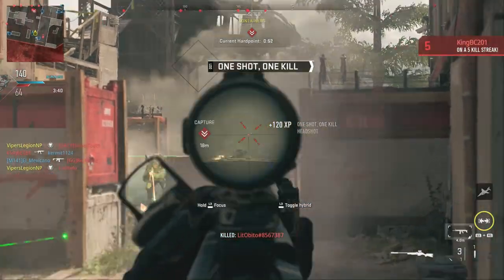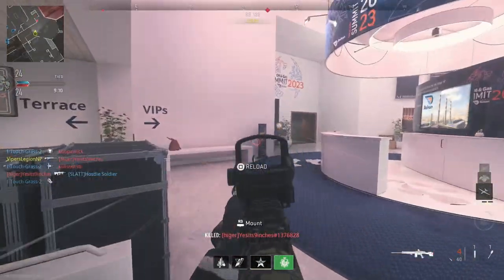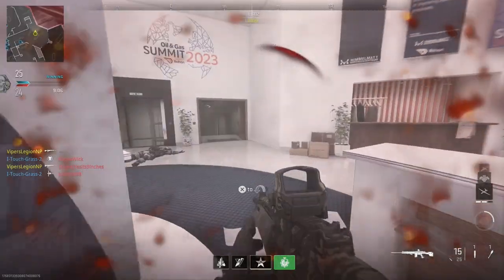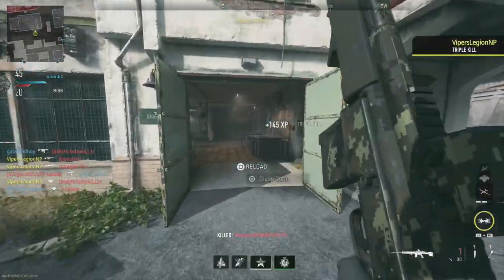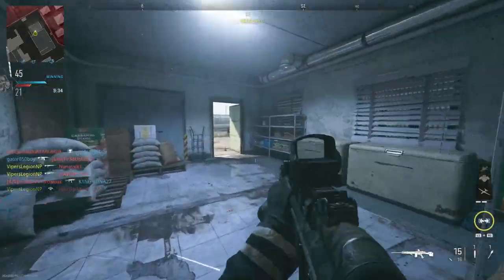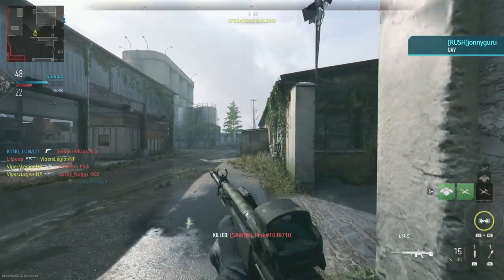You can also increase your rechambering speed on the SPR by equipping certain attachments. To be totally honest, this challenge is pretty simple — you just have to stay patient. When I was playing, I found that I was able to get maybe 3 or 4 double kills per game, so this might take you a good handful of games to unlock the Tempus Torrent. I would say this would take you somewhere between an hour and an hour and a half, depending on what happens in your game. Eventually, you will have gotten 25 double kills with Marksman Rifles and you will unlock the Tempus Torrent.